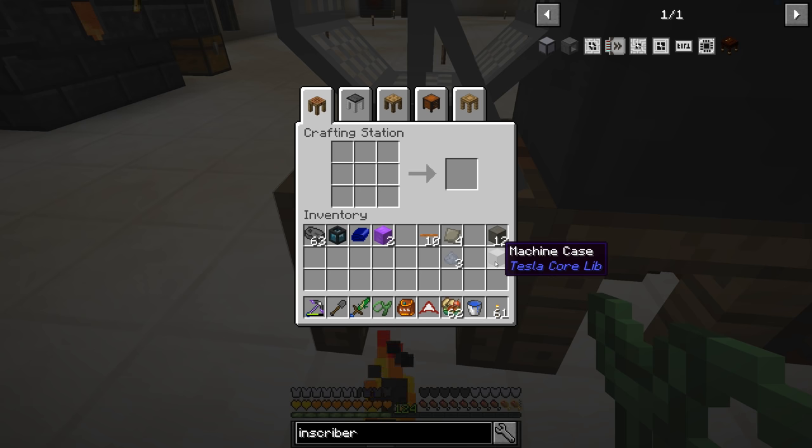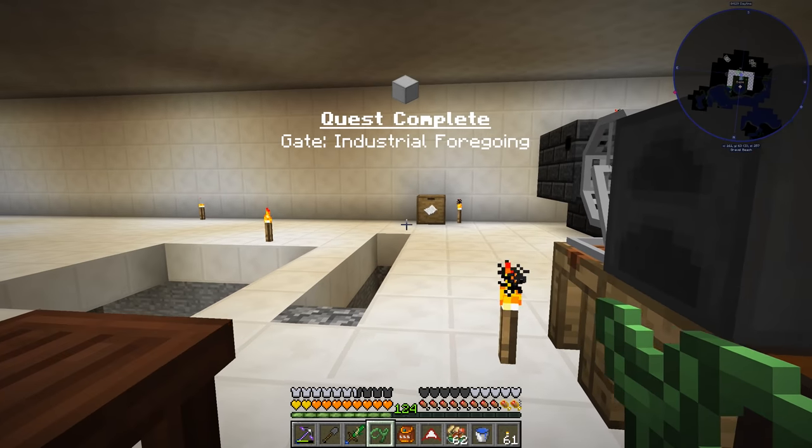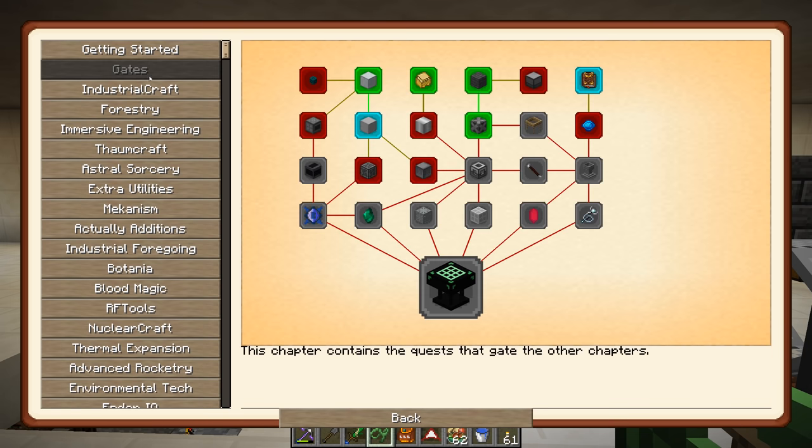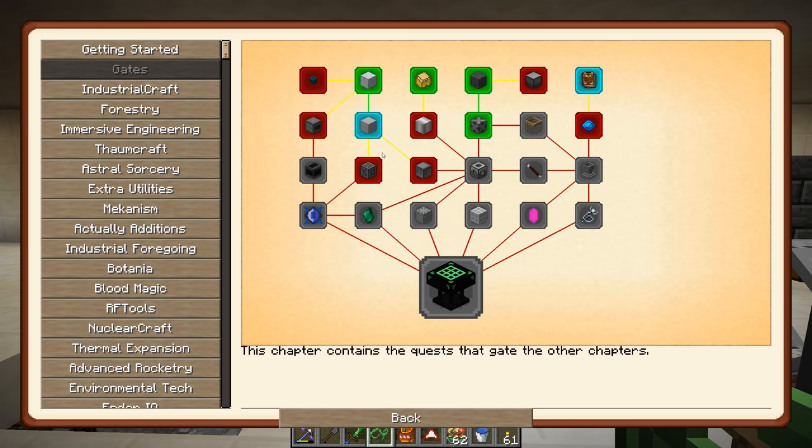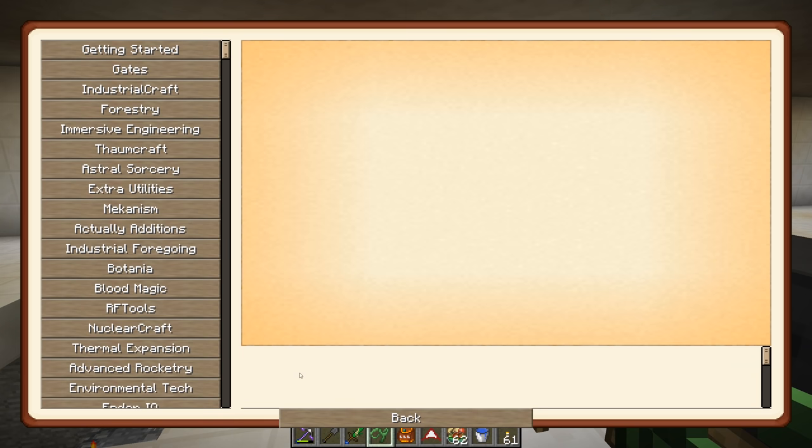There's a machine case from Tesla Core Lib - so we just unlocked Industrial Foregoing apparently. In order to unlock Applied Energistics, it looks like we just unlocked it! There is no Applied Energistics chapter per se, but Immersive Engineering, Industrial Craft, Forestry, Actually Additions, and Industrial Foregoing all open up for the mod. You only have to obtain either the controller or the energy acceptor to complete this quest, and that's going to give us a choice of these different pure crystal items.